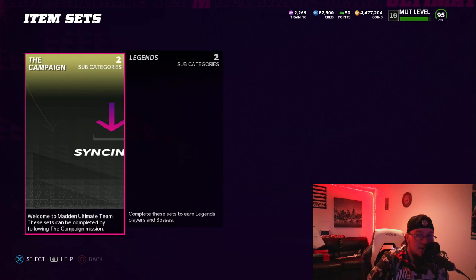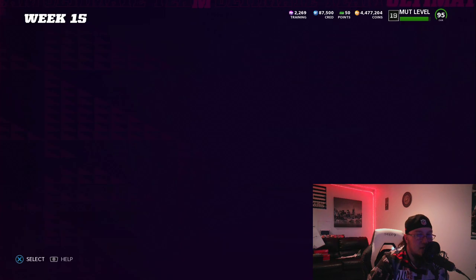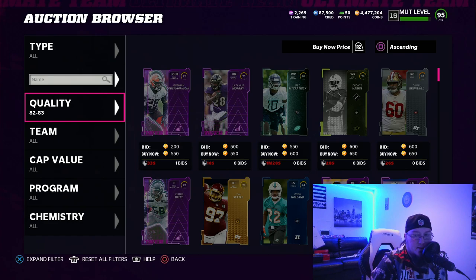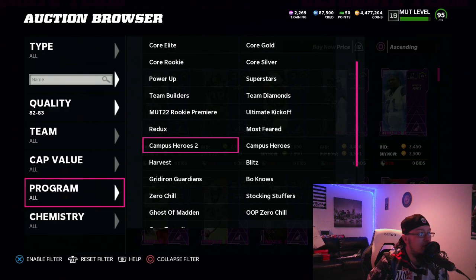Buying cards and putting them in the exchange — pop, locking and dropping it, baby. We come up with the methods, boys. Look at that — it takes 82s! We just buy 82s. Everybody's thinking they have to buy 80s, but we're just gonna scoop 82s. Everybody's out there scooping 80s, but we're smarter — we could buy 83s as well. Let's try team of the week.